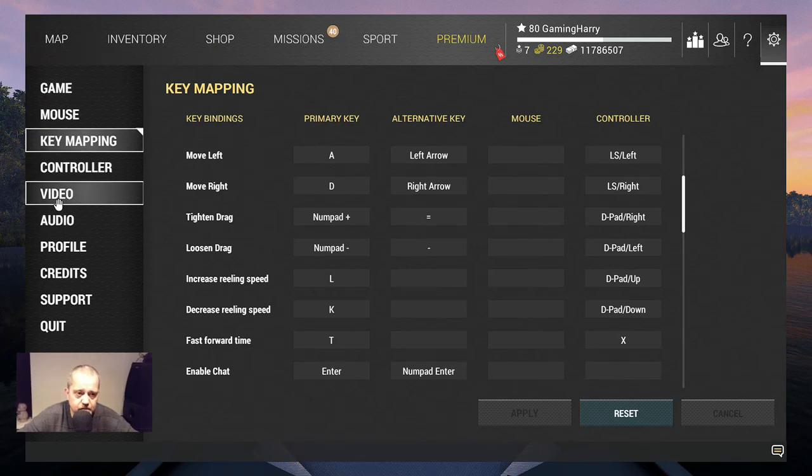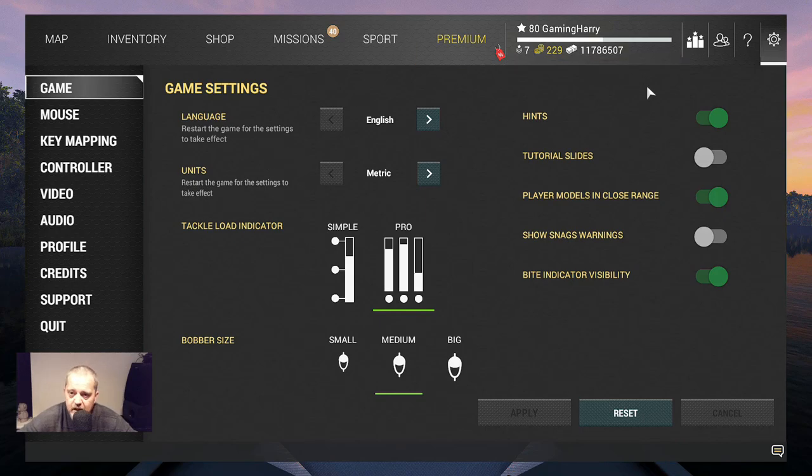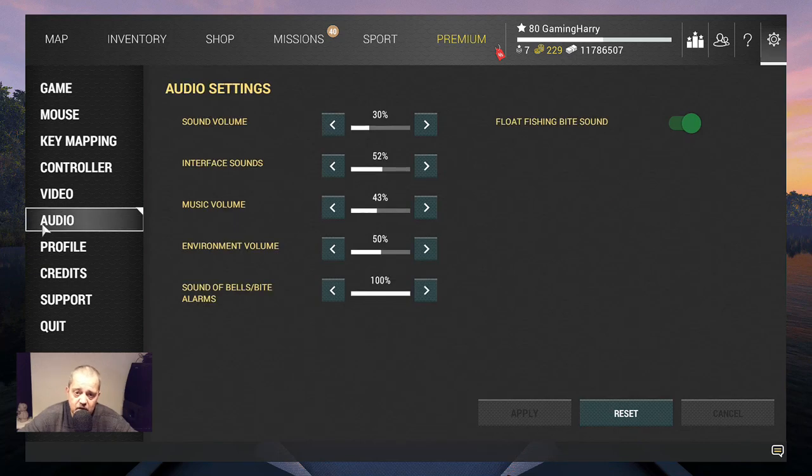Then you have Video settings — here you can set quality to fantastic or even better. In the game settings, if you turn on the bite indicator visibility, you can set it to simple — which gives you one picture showing what your rod, reel, and line are doing — or I prefer pro so I can see everything. You can also choose small, medium, or big bobber size. Then in Audio settings, make sure the bite sound is turned on — green — because if a fish comes to your bobber you will hear a ping, so you'll know there's a fish.